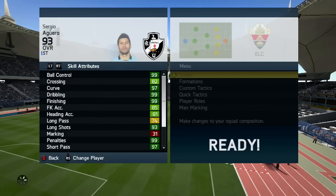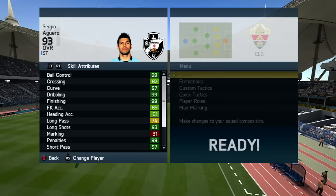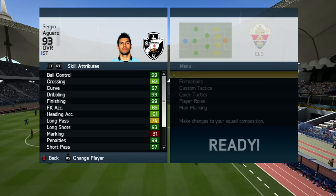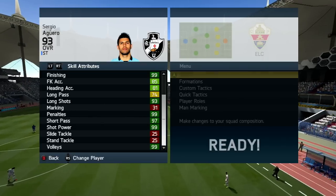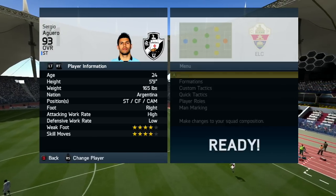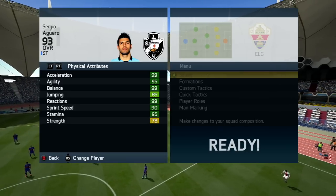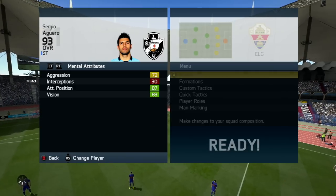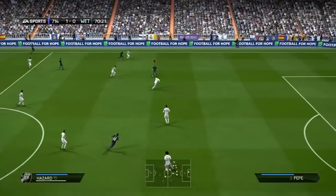Pause and read these stats: 99 ball control, 82 crossing, 97 curve, 99 dribbling, 99 finishing, 85 free kick accuracy, 81 heading accuracy, 93 long shots, 99 penalties, 97 short passing, 99 shot power, 99 volleys, 4-star weak foot, 4-star skill moves, high attacking work rate, low defensive work rate — which is amazing — 78 strength, 90 sprint speed, 99 reactions, 85 jumping, 99 balance, 95 agility, 99 acceleration, 83 vision, 87 attacking positioning.